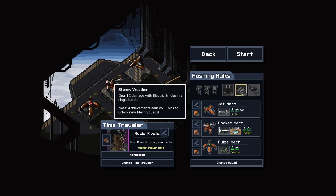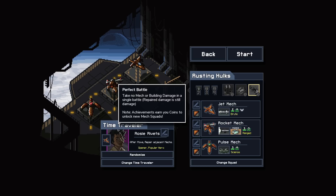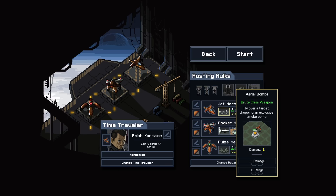Deal 12 damage with electric smoke in a single battle — yeah, that could be alright. Electric smoke, I think, is yeah, these guys. The aerial bombs get dropped over top. And then perfect battle: take no mech or building damage in a single battle. Repair damage is still damage. Also, another rule for this series is that we're going to randomize the time traveler. We got Ralph. Okay, that's cool I guess. So how do these guys play? Well, this guy has one damage — he hops over, puts them in smoke, and does a little bit of damage. The rocket artillery smokes behind him and then lands for two damage and pushes.